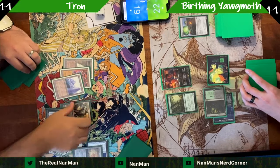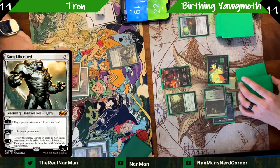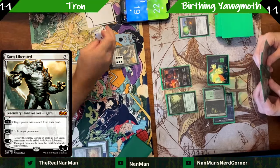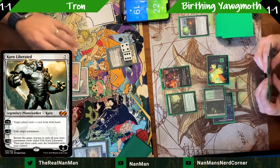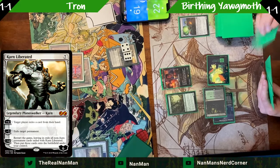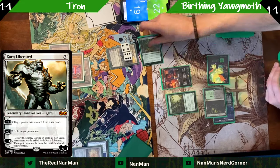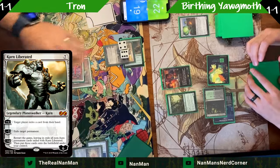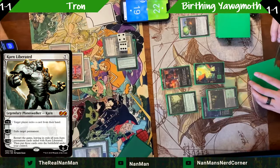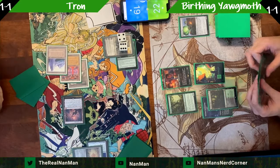There's Tron on turn four — casting the Karn. Karn can strip cards from a player's hand, exile permanents, and restart the game. It's a problem of a planeswalker. Doesn't see as much play anymore — most lists run a one-of, sometimes two. It's really strong when you're in a position like this or ahead. There's a Pick Your Poison getting exiled underneath it. Only permanents matter when the game restarts, but still.